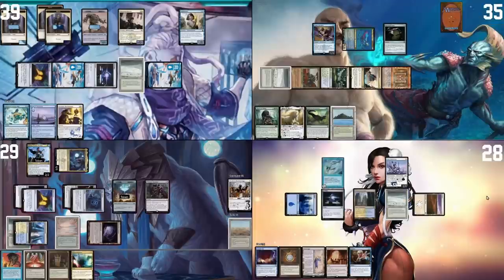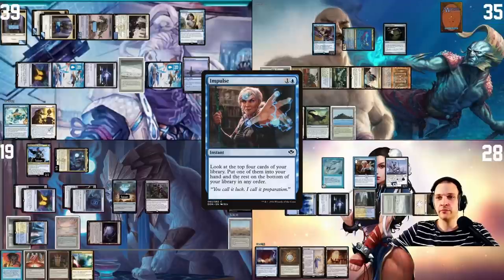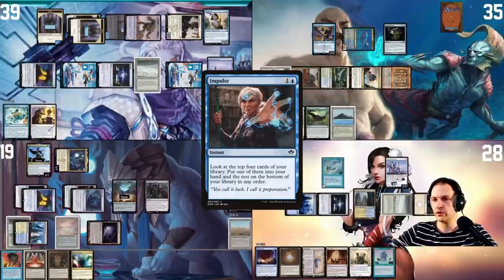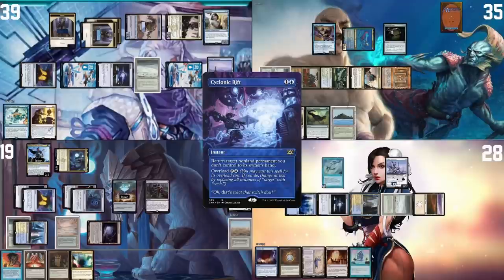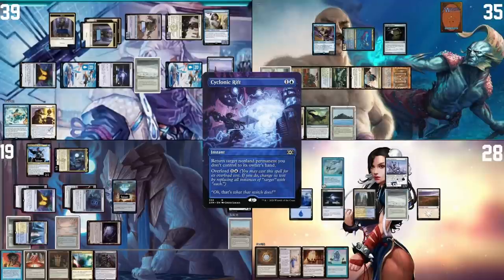Mons plays Mystic Sanctuary, putting Time Warp back on top of his library. Moving to combat, attacking for 2, 4, 7, 10 at Pontus — he only played one spell so tokens don't have extra prowess. No blocks, Pontus takes 10. In Mons's end step I cast Impulse, taking Snap and sending three cards to the bottom. I use the remaining colorless and a blue to cast Psychic Strike on the Wishclaw Talisman.